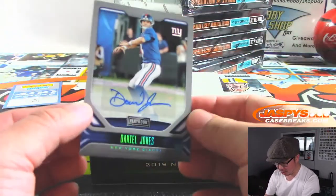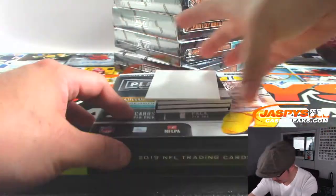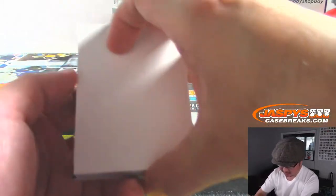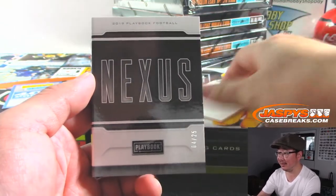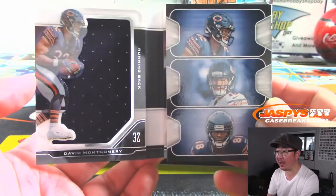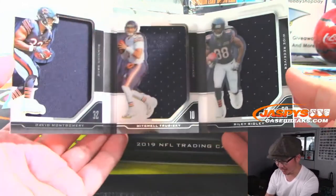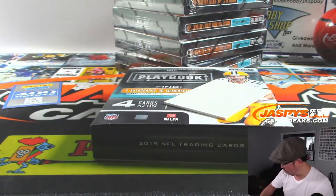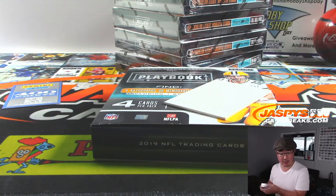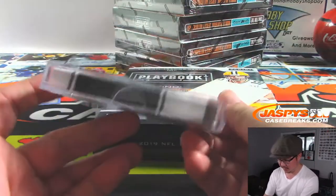Then we have Daniel Jones, 64 out of 75 — future of that QB position. Aaron Bickham with the New York Football Giants. Here's the book — I see the number right there: 4 out of 25, Nexus. It's a trio of Bears — David Montgomery, Mitchell Trubisky, and Riley Ridley. 4 out of 25, big book going to Jeff Goldhaber and the Bears.